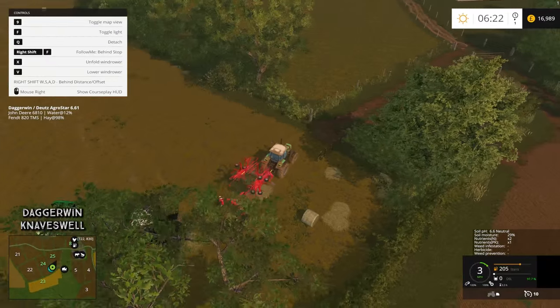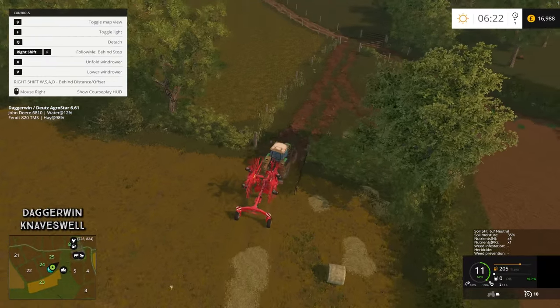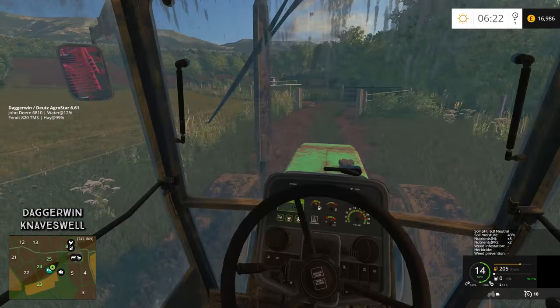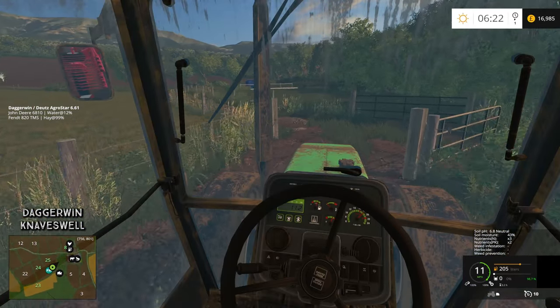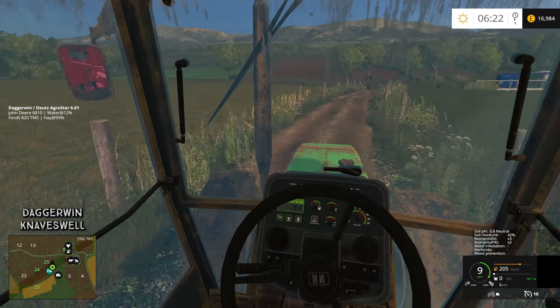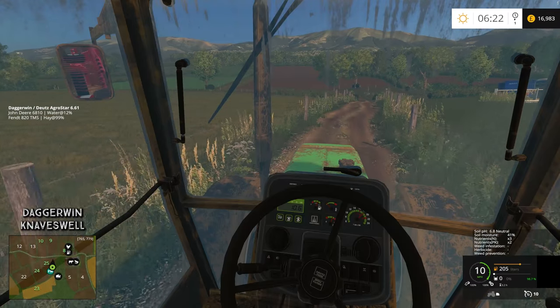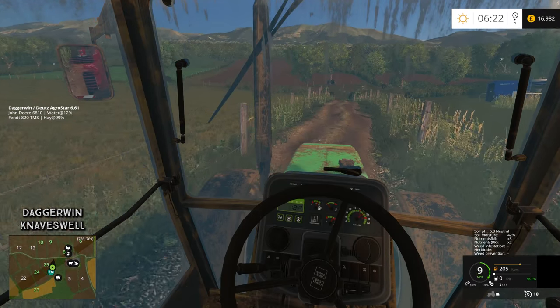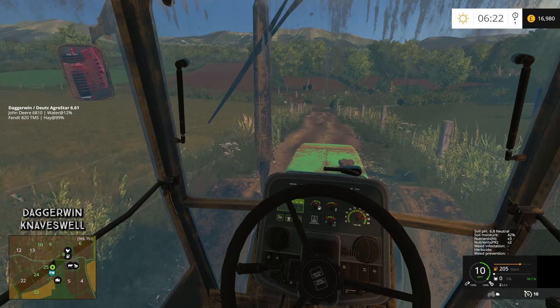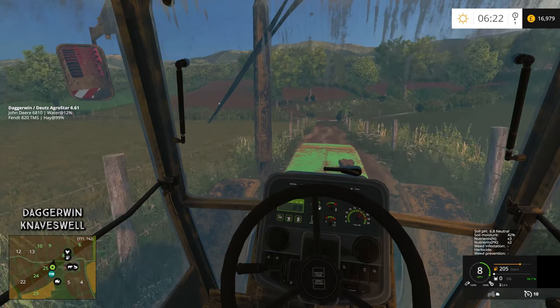I think we should probably get a pressure washer if we don't have one already because all of these machines are really dirty. I'll probably do the massive silage selling session tomorrow because it does need to be done - we need to buy these cows and also sheep, and there are a few pieces of equipment which I'd like to buy as well.